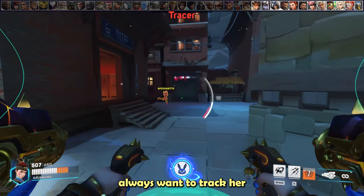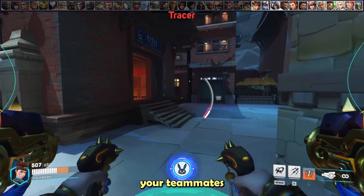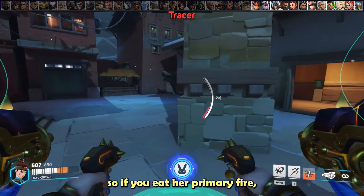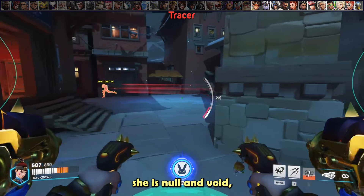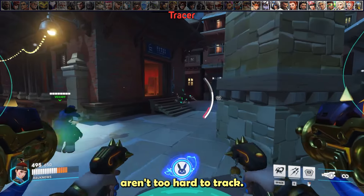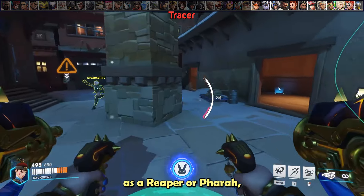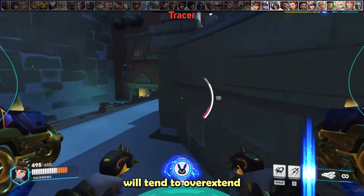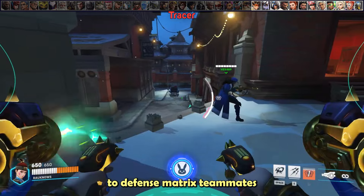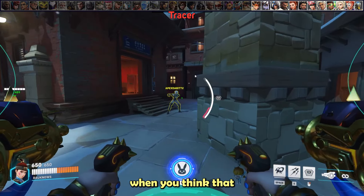For Tracer, always track her positioning and defense matrix teammates she dives onto. She has no forms of burst damage, so if you eat her primary fire, she is null and void just like Wrecking Ball. Tracer Pulse Bombs aren't too hard to track — it's not as easy as Reaper or Pharah, but a lot of Tracers will overextend or get overly aggressive when going for it, so don't hesitate to defense matrix teammates when you think she might have it.